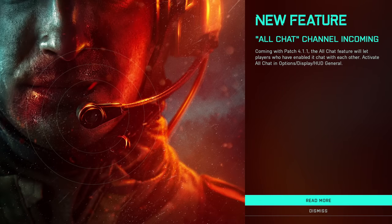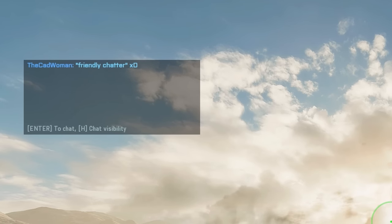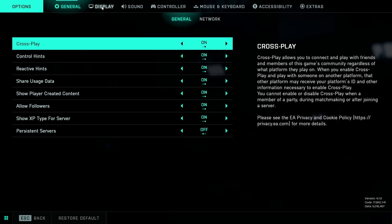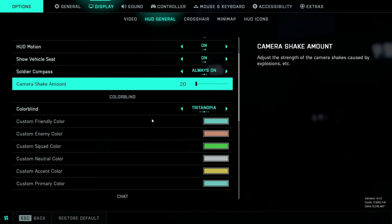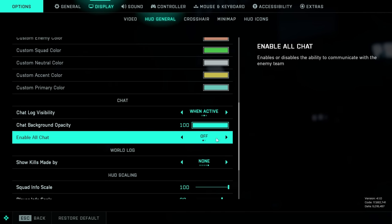I want to start with the latest feature that was added to the settings: the all-chat option for the chat box. It allows you to have a friendly chat with the complete server during a game, meaning you can send messages not only to your own team or squad but also to the enemy team. The option can be found under Display, then General, then Chat, and is disabled by default. So if you want to use this feature you need to enable it here.